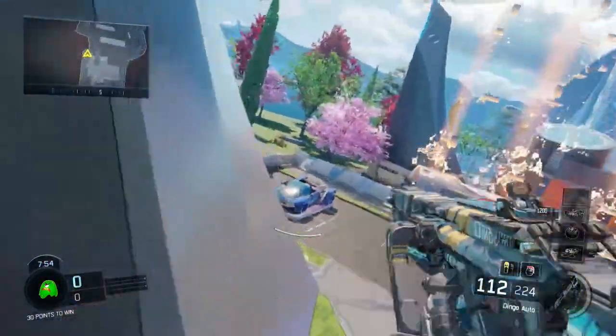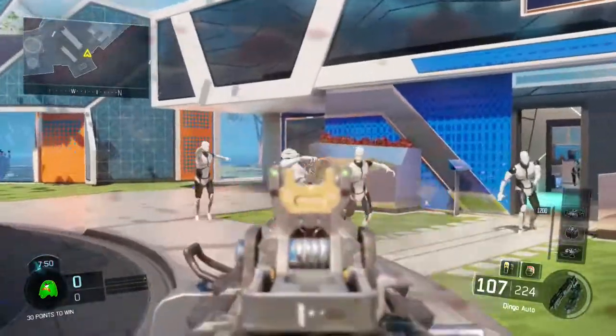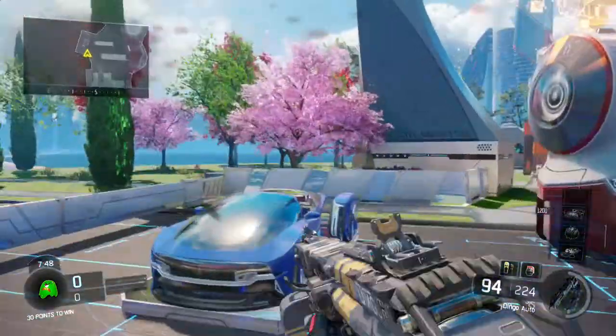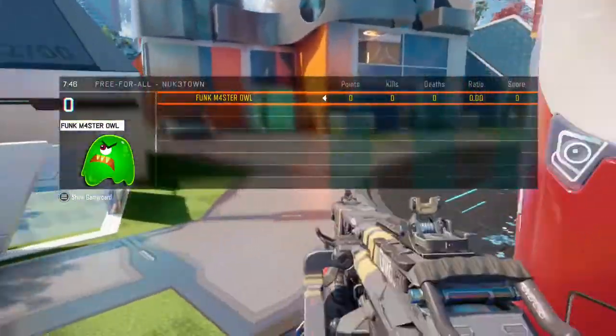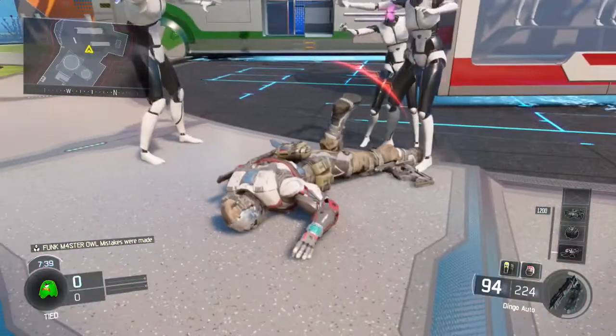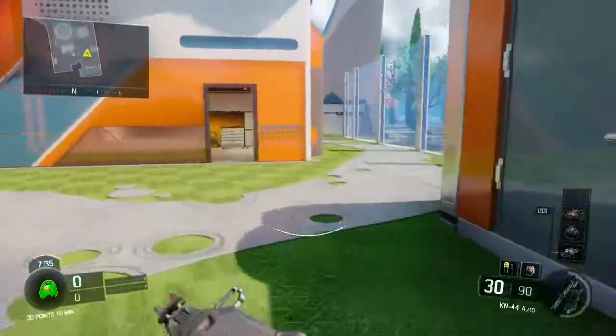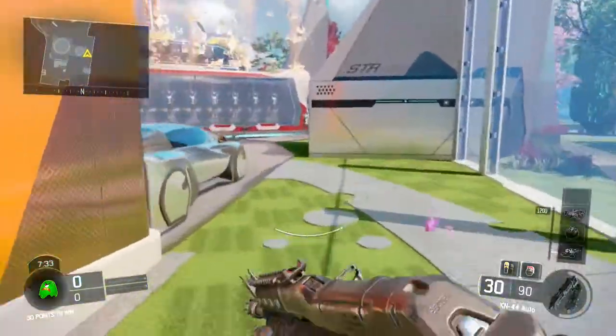There are little glitch spots that you can go to where they can't hit you. They die but they don't count for kills or anything, but they can kill you. So if I get killed by one of them, it comes up with 'mistakes were made' instead of me being killed by like this robot thing or something.